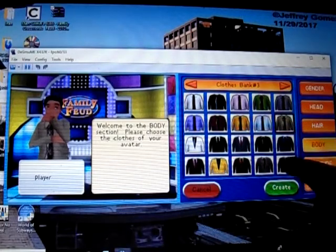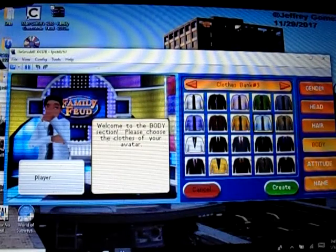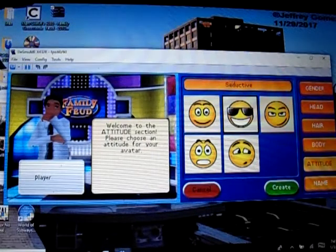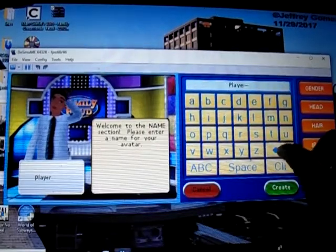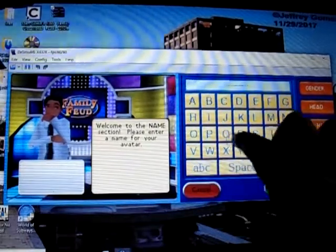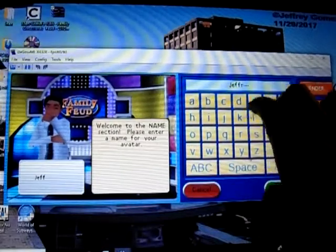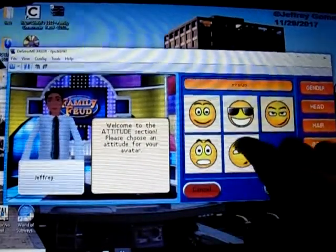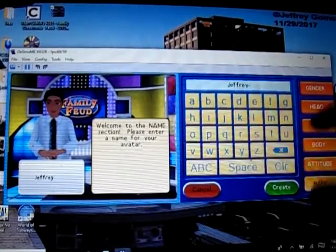I'm gonna pick a different color. Let's go with this color. My character color is blue. Attitude — I'll go with that one. And my name, of course. And my character, of course. Shining my attitude — I'm gonna relax that attitude. There we go, we're good.